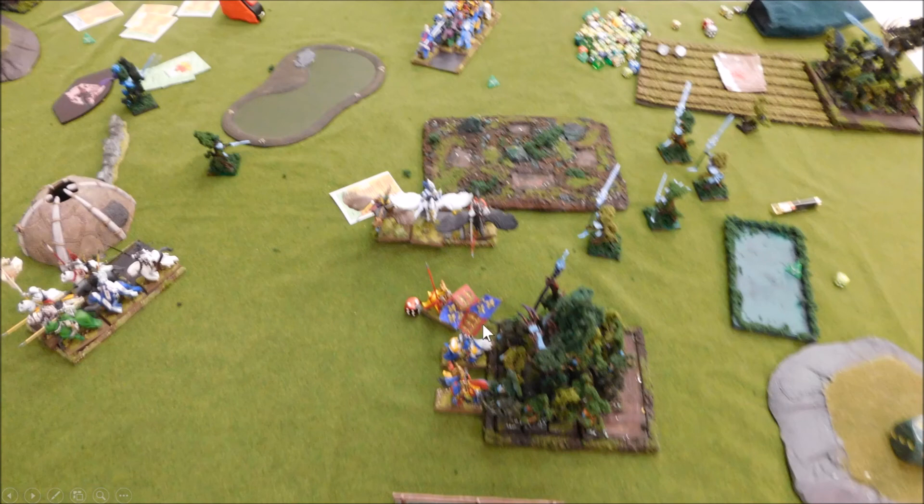We ended it by crushing the unit of tree kin — the BSB came into that one. The peg knights elected not to overrun. The three characters all pursued when the tree kin fled. Because of the weird combat removal order with the character staying in contact, the overrun would have gone directly forward, just barely missing the other unit. The character failed his break test — actually, he was the only model left so he wasn't stubborn. The dragonlance character also failed his overrun roll.